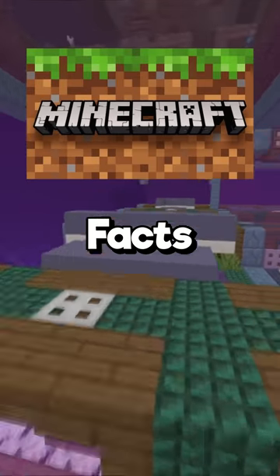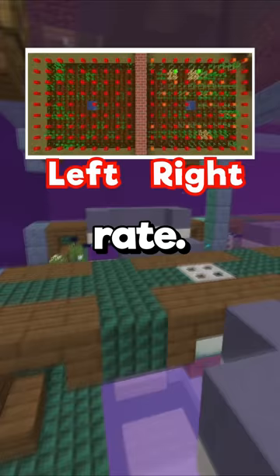Hello, here are some Minecraft facts you didn't know. Alternating your crops by row can double their growth rate. The left side is one type of crops and the right side is alternating crop types.